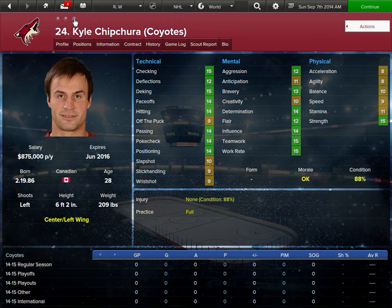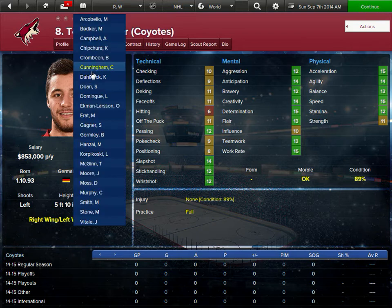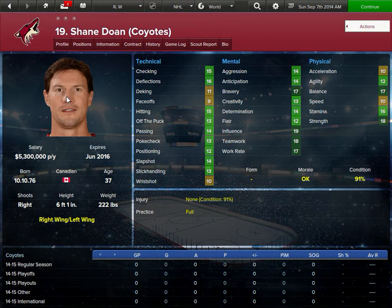You can click this and it's a quick drop-down of all the players. Let's do Shane Doan — he's a respected player of mine. That's his salary. It expires next season, so you get him this year and next year — he's got two years left on it. Born Canadian. Age, weight, height — all this is accurate. This is his attributes. I have downloaded an attribute skin which basically helps shade these out.